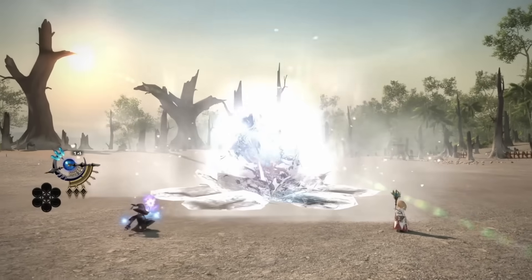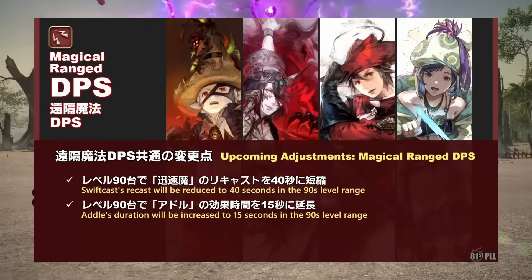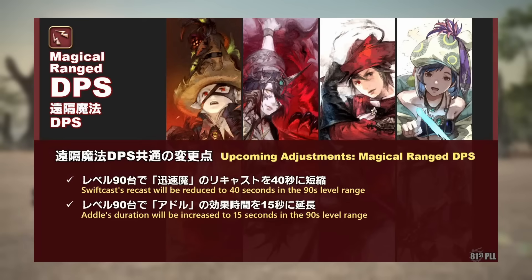Next, I wanted to cover what was shown in the slides after the job action showcase. The first change to all casters — not just Black Mage — is that the Swiftcast role action is actually going to have a cooldown reduction applied when you're above level 90. At some point in the level 90 to 100 range, Swiftcast is going to be reduced to a 40-second cooldown. So this won't be applicable to older content like level 90, 80, and 70 ultimates. It essentially will just increase the movement options for Black Mage as you have higher uptime on Swiftcast now.